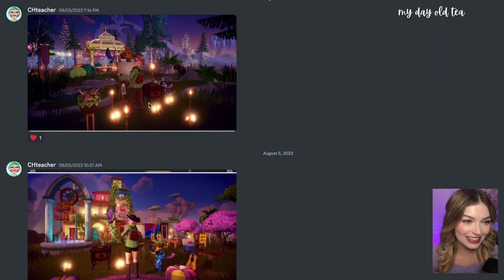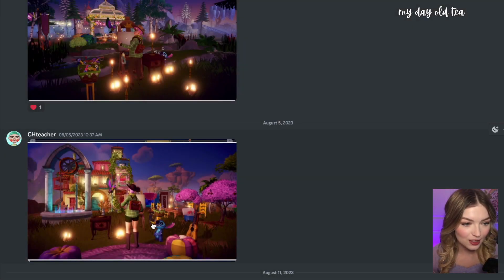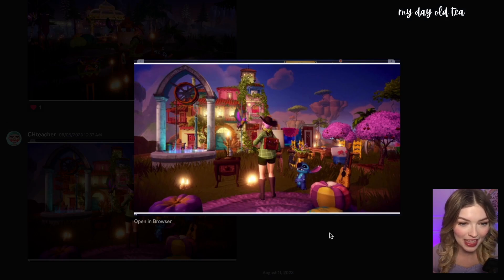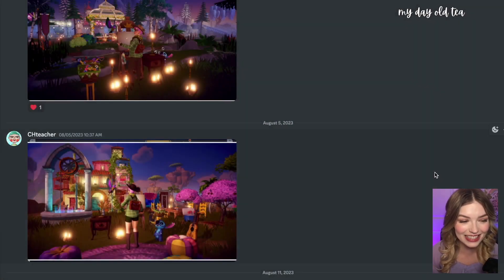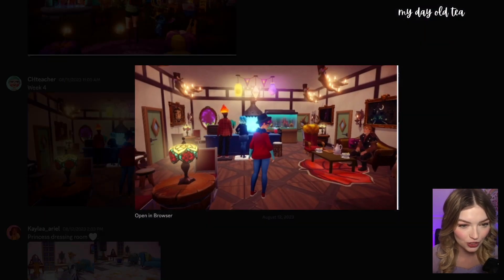Here we have another painting area from Ch Teacher. We've got Stitch hanging out with you over here in the Forest of Valor. This easel is just such a pretty item and I'm glad to see you're really enjoying making fantastic builds with it — very nicely done. Ch Teacher also submitted week four — I'm guessing maybe the water and fire week. This is a great interior, very cozy. I love these little hanging antlers with the lights — very old-timey in here.